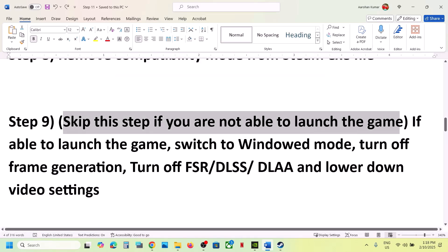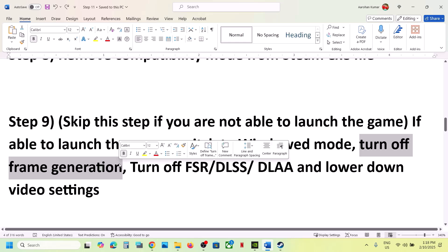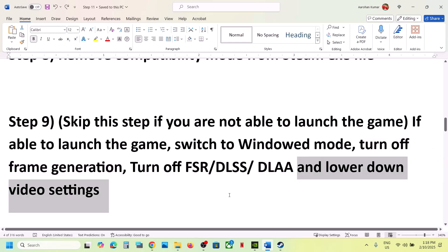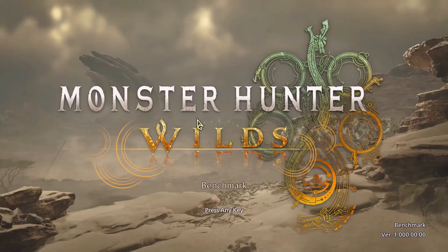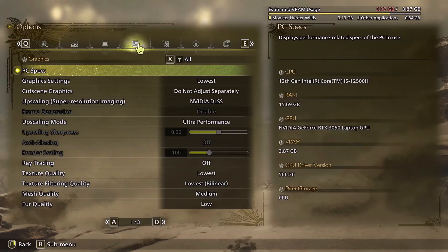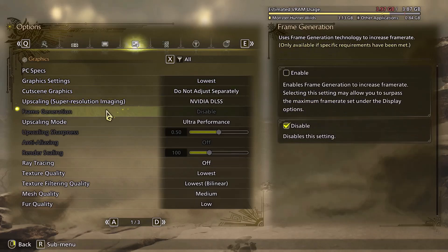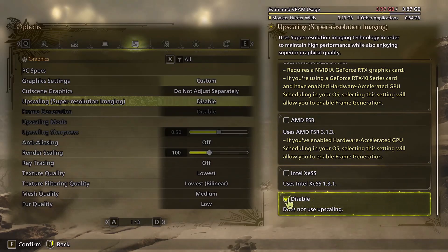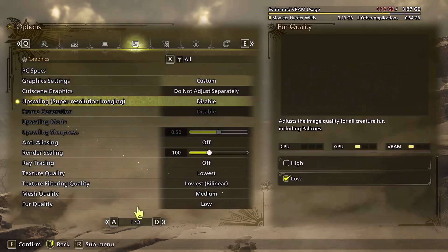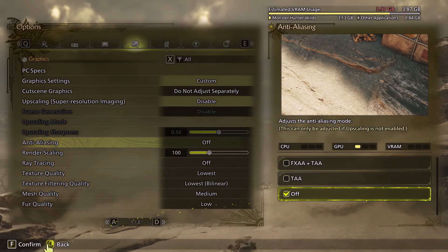You can skip this step if you cannot launch the game, but if you can, switch to Window Mode, turn off Frame Generation — this is important and has worked for many players — and turn off DLSS or FSR. Launch the game, go to Options, then Graphics. Lower the graphics settings from Ultra to High or Medium. Set Upscaling to Disable, and turn off AA as well.